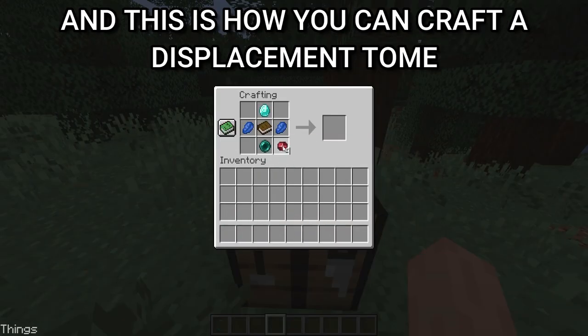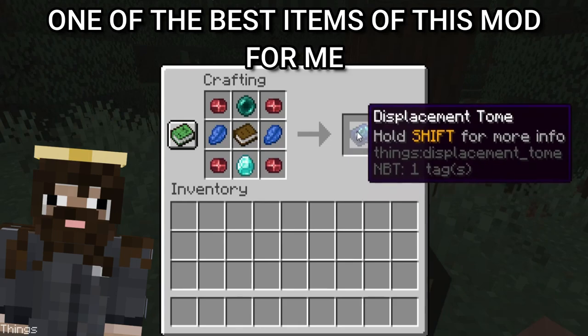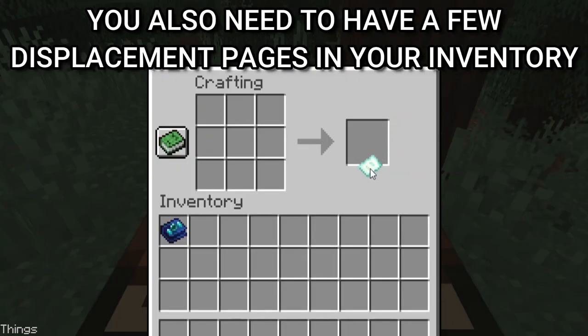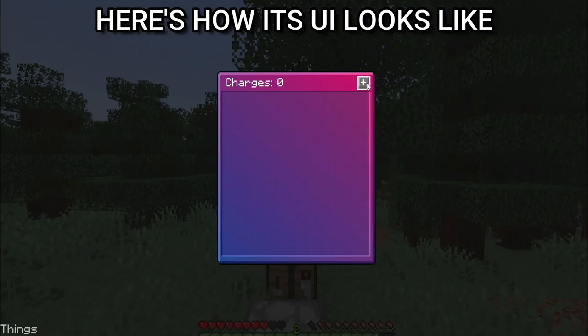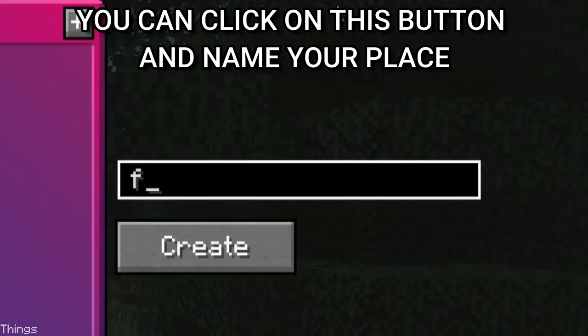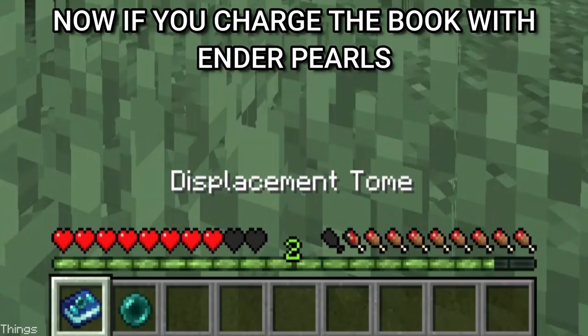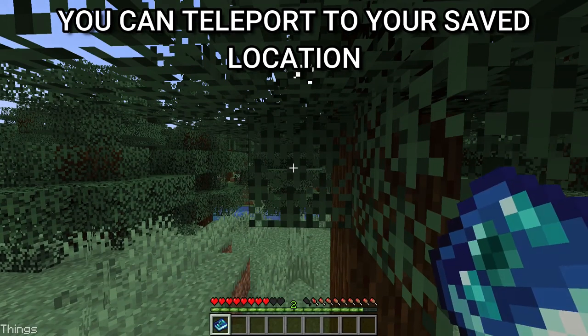This is how you can craft a displacement dome — one of the best items of this mod for me. You also need to have a few displacement pages in your inventory, so craft them too. Here's how it looks. You can click on this button and name your place; it'll use one displacement page. Now if you charge the book with ender pearls, you can teleport to your saved location.